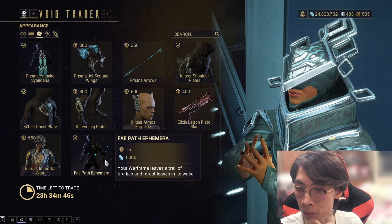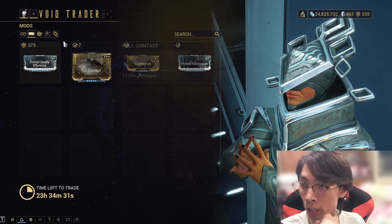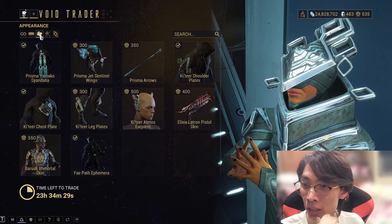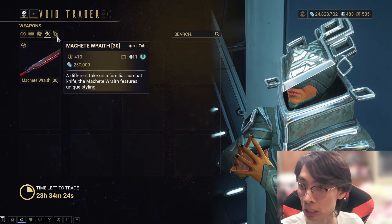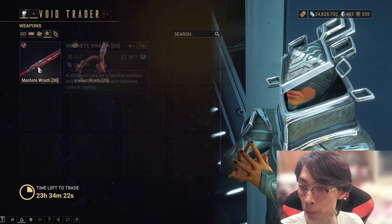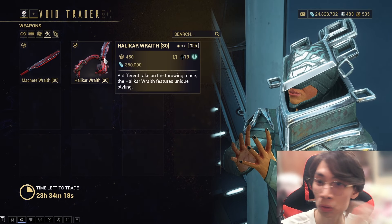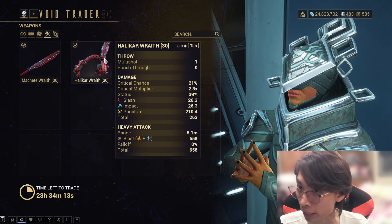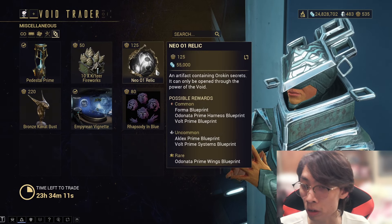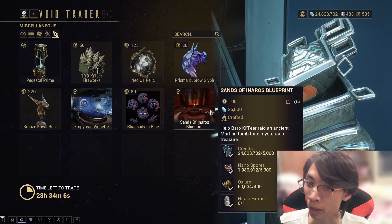Quick recap: Prime Deadly Efficiency — pick it up. Prime Fulmination — pick it up. Combo Fury — nice to have. Full Contact — skip it. For appearance, pick those up after you've grabbed the important stuff. Weapons: Machete Wraith is good, pick it up for Mastery Rank. Argonak Wraith — pick it for Mastery Rank too, and it has innate Blast on its heavy attack so it might be interesting. And grab the Odonata Prime relics, Wukong Prime parts, and Sand of Inaros. See you next time!